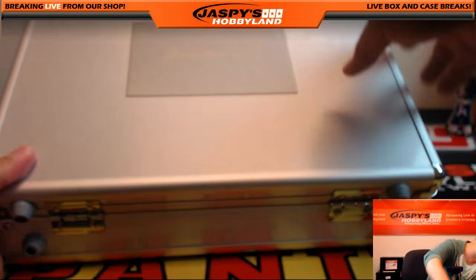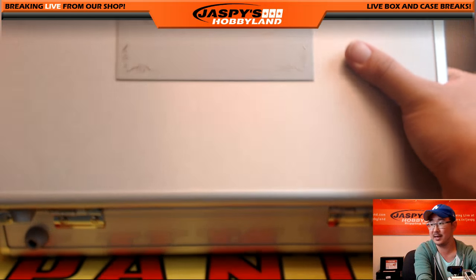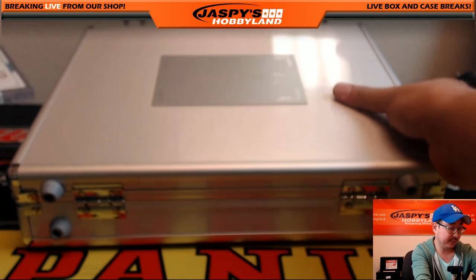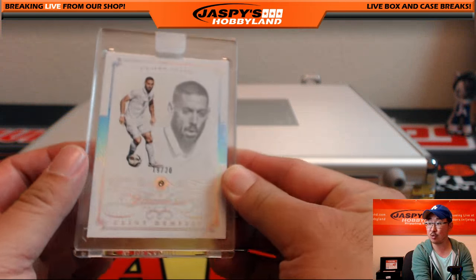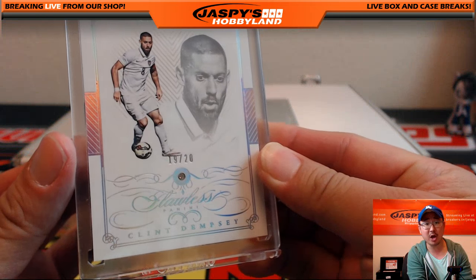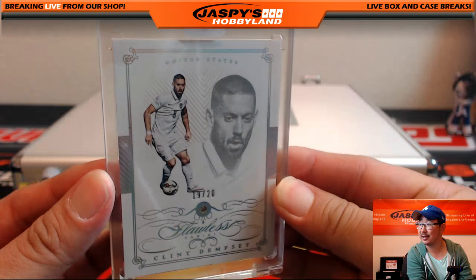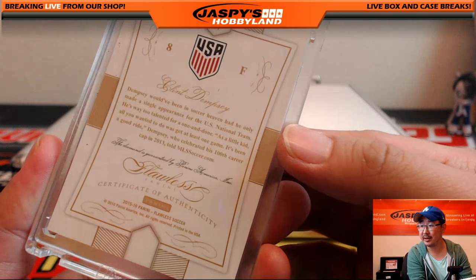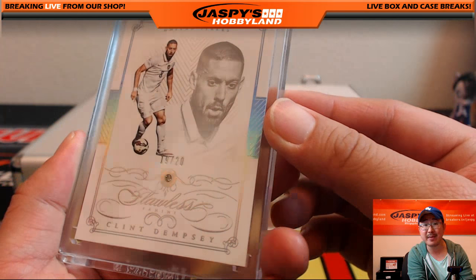Now let's take a look — I'm going to take a peek just so... I think the auto's on the very far right side. So we're going to go left, center, and right. First one from the left: we have 19 out of 20, USA — Diamond, Clint Dempsey. Win us that third place match, Clint Dempsey, in Copa Centenario. Do it. 19 out of 20 Diamond, Clint Dempsey.